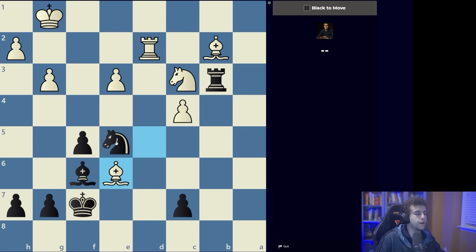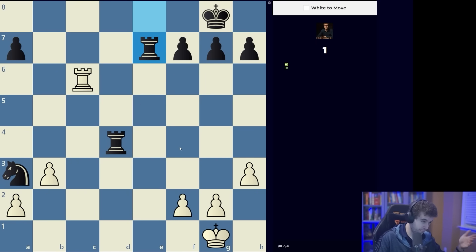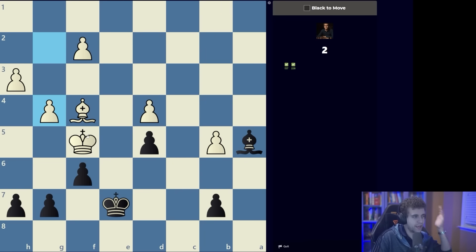Here, obviously we have to take the bishop. The first 20 puzzles are generally predicated on knowledge of very basic chess themes, so I think over-explaining them has the opposite effect. I'm just going to name the theme, and the theme guides you toward the solution. Here, obviously: back rank mate.